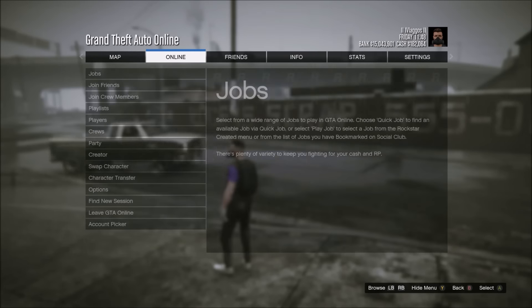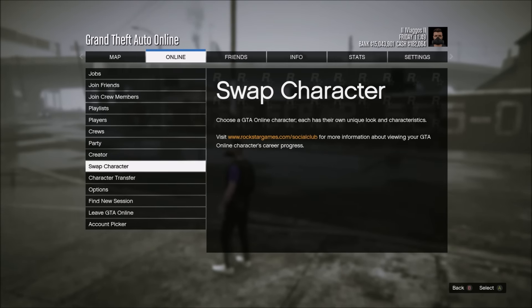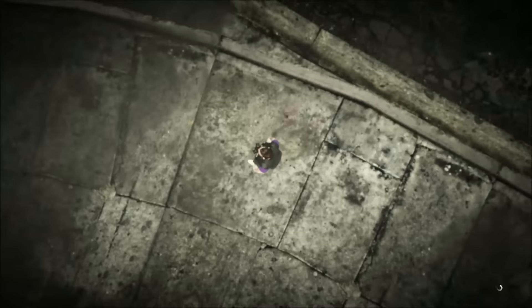What you want to do is you want to be in your main character account online. When you are just loading into GTA Online, push pause, go to the online tab, and go to swap character.